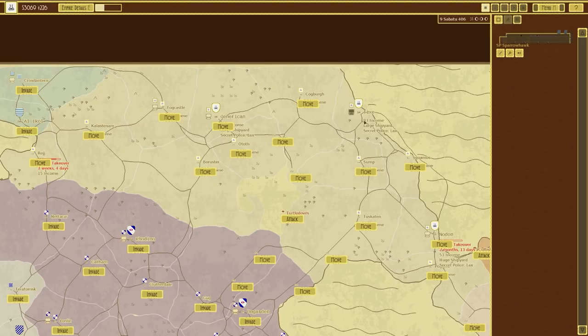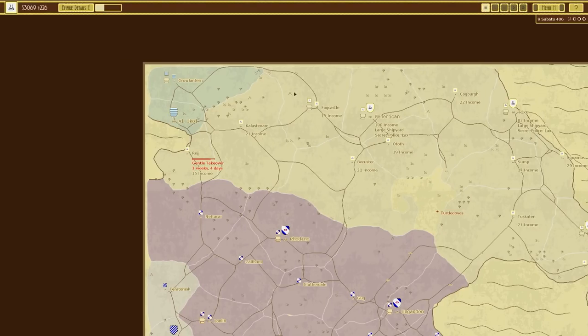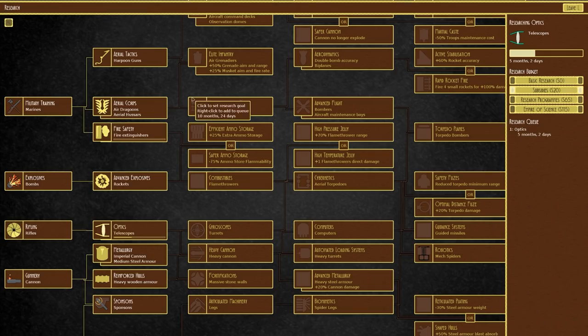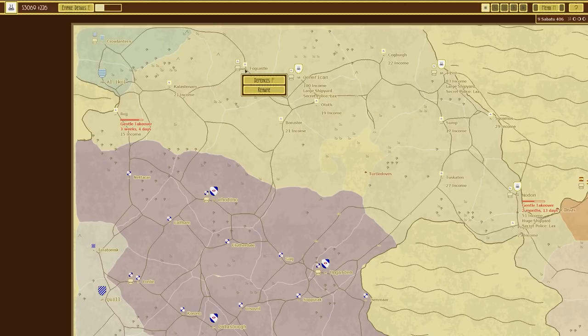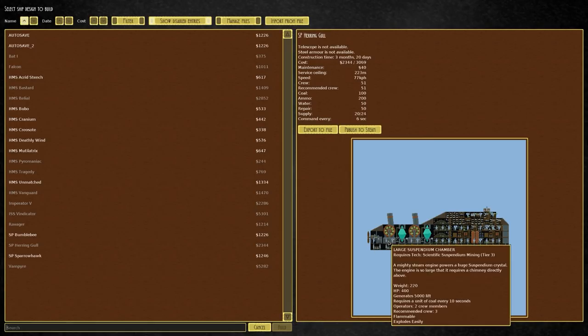We built two sparrowhawks in total. This episode we want to continue taking over certain territories and build some more stuff, though that'll be based on the technology we have or rather haven't got, because there's a lot I haven't unlocked. We're currently researching telescopes, which will eventually allow us to build a herringle, which requires a telescope and steel armour. I also want to eventually build something on the ground, a ground vessel.